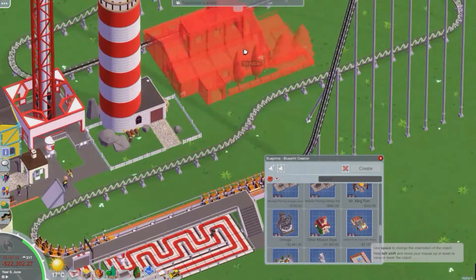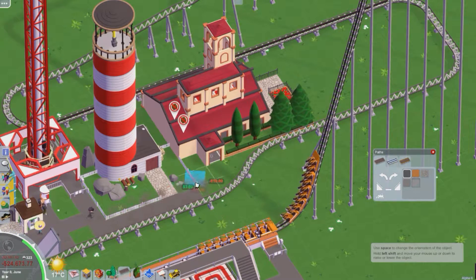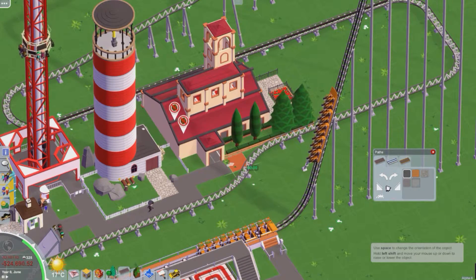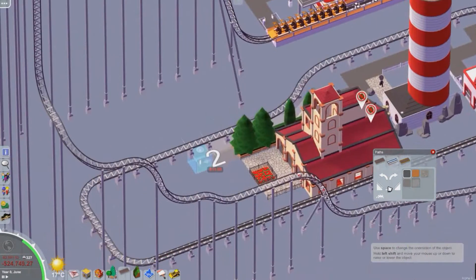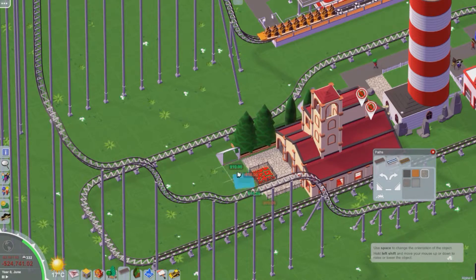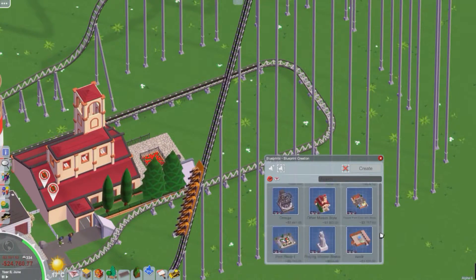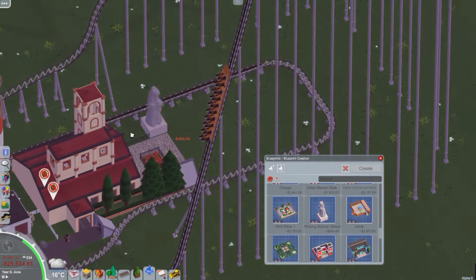Fixed weather not updating after a year. Fixed guests being confused about where they want to go after using a transportation ride. Fixed path attachments sometimes not being built in the same position that's shown as a preview. Fixed not being able to select objects through path tunnels.